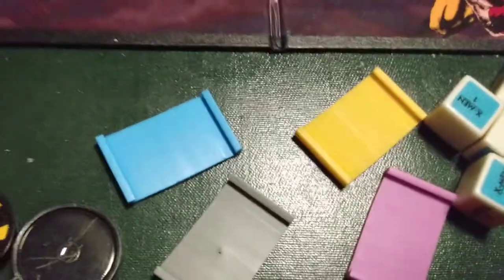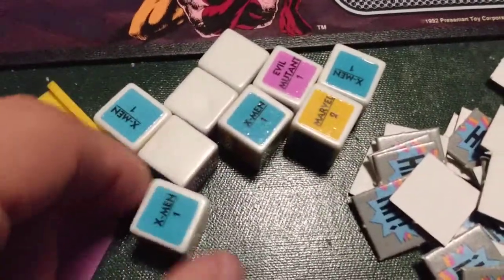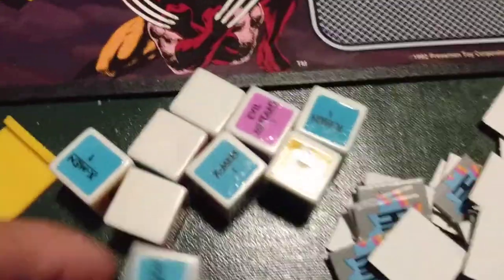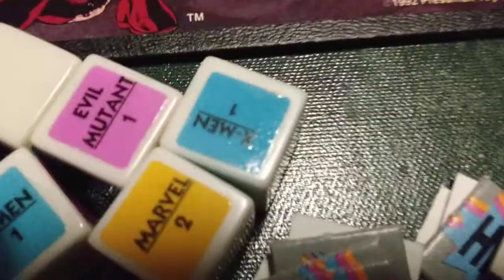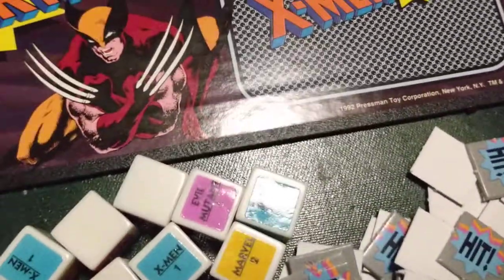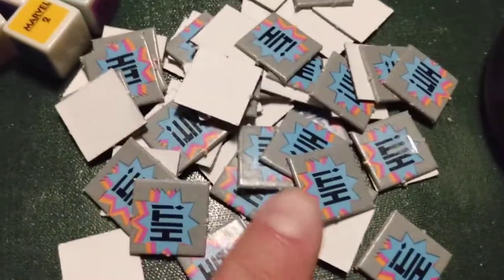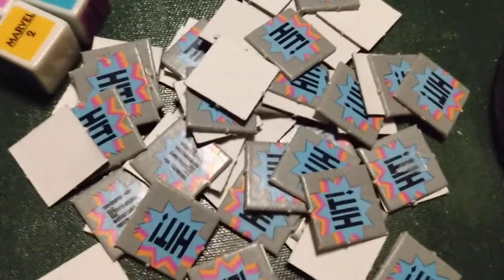It's a two to four-player game. You're going to get these dice. The dice has X-Men 1, Marvel 2, Evil Mutant 1, and the other spots are blank. You're also going to get your hit point marker tokens. And that's basically it — that's the game. Now I'll show you how to play it and give you proper instructions.